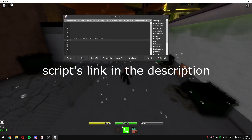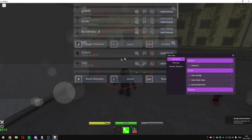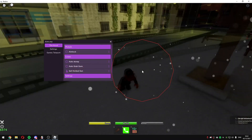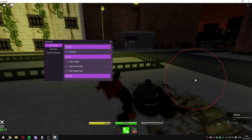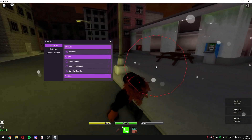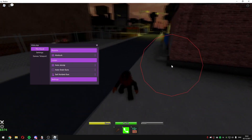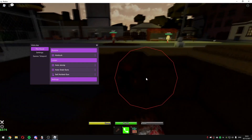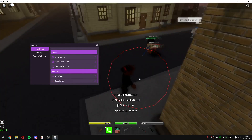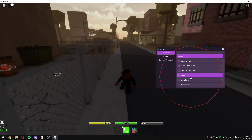Once you're in the game, just execute the script. Once you have executed the script you see this — the script has aim lock which is silent aim and it's very OP. To make it true or false you gotta click C on your keyboard. I'll just leave it true. There's a feature called auto stomp which is too OP, and another feature called auto grab guns which is working and too OP for the hood game. I'm just going near the guns and as you guys can see I'm just getting all of them.